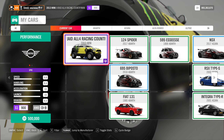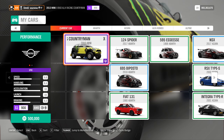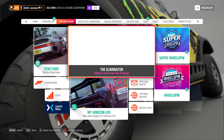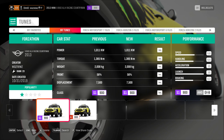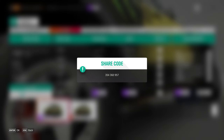I was of course in the 2013 Mini X-Raid All4 Racing Countryman. And the tune I was using for the car is this one — Force-a-thon. And the share code — or I should say the share code for the tune for the car — there you go.